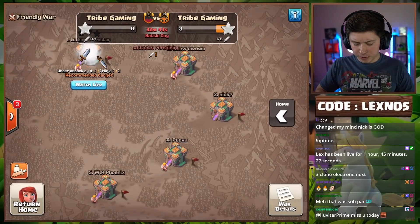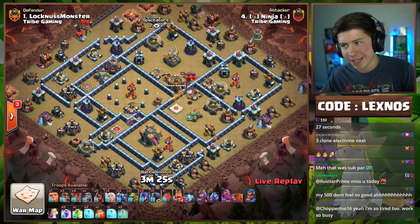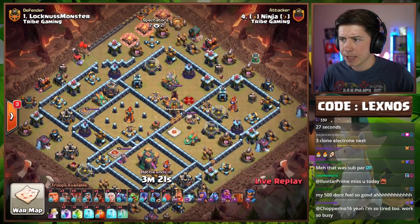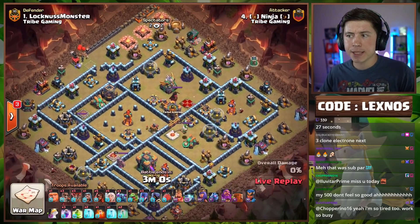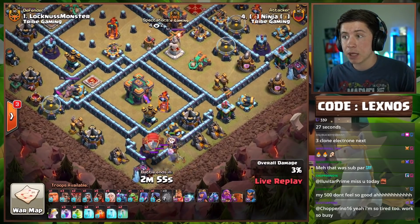Ninja is in with the first attack for Team Lexnose, coming in with a little Pee-Wee action. We got the Owl with the King again — he likes that Owl with the King. Lassie with the Queen, Yak with the Warden. Early blimp from 6 o'clock — let's hope it's not trapped.